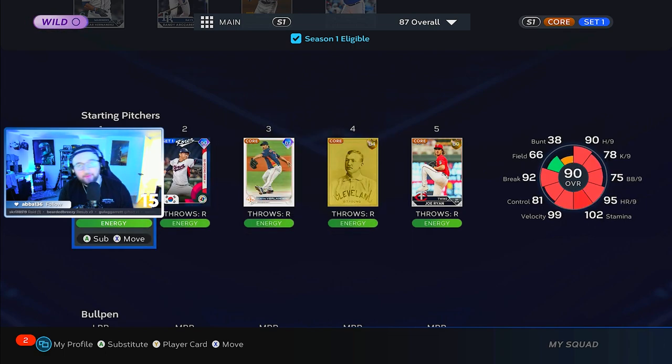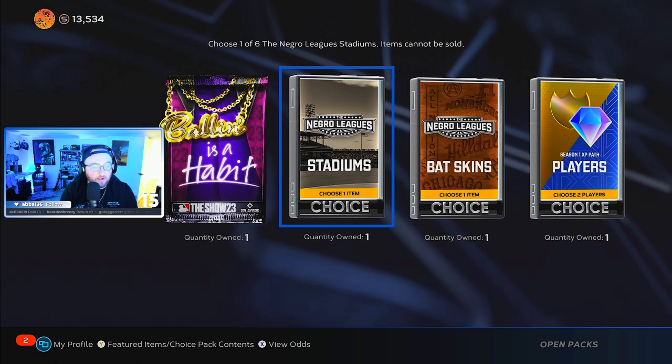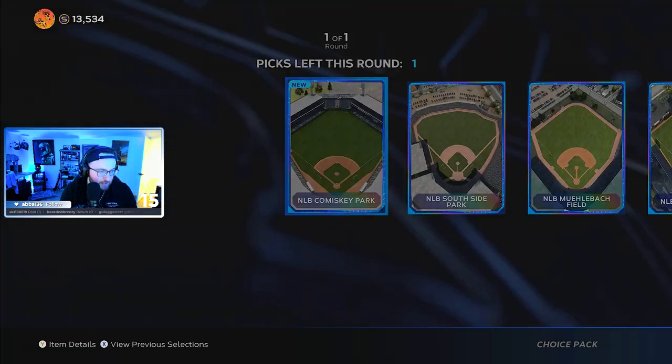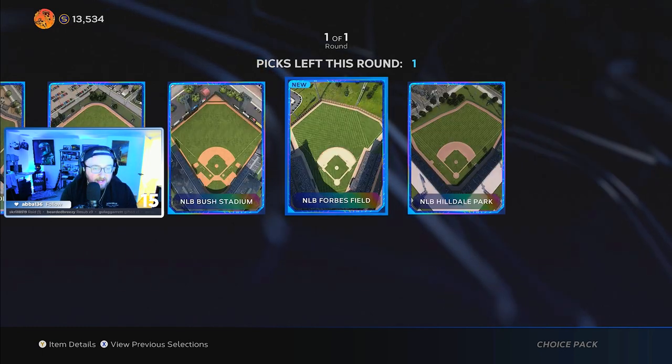We're going to hop into an online game and see how well Satchel Paige performs in MLB The Show 2023. Really quick — here are all the rewards you get for completing the Satchel Paige storyline. We get one stadium of our choice. These are all very old-timey ballparks — Forbes Field, Hill and Dale.